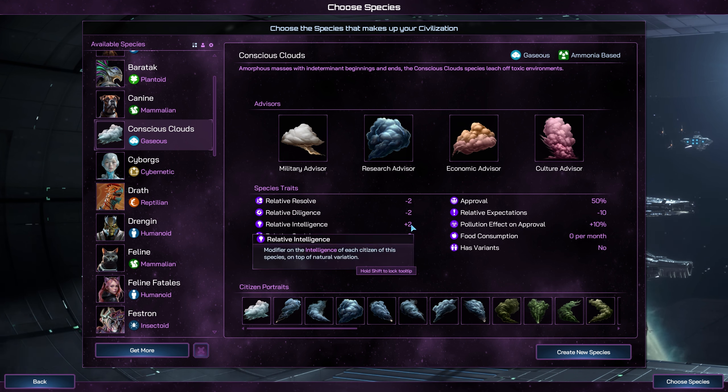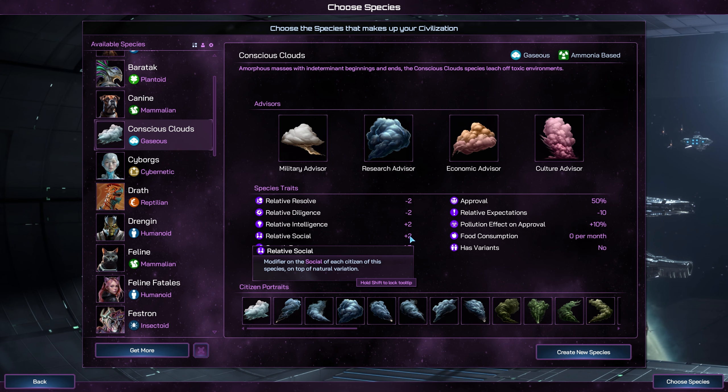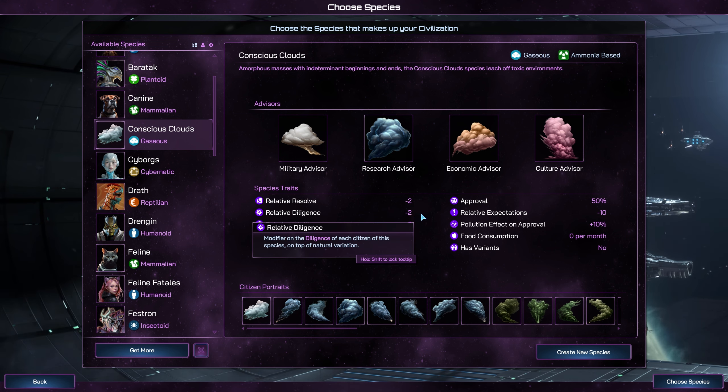The Mushrooms are a resilient and adaptable mycelia from the far reaches of space, and being fungi they are a highly social species. They're not well suited to ground combat and pollution hurts them greatly, but they're smart and form powerfully tight-knit communities with a strong local economic output.